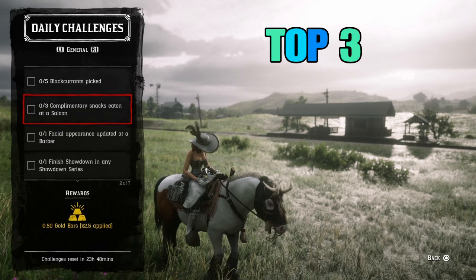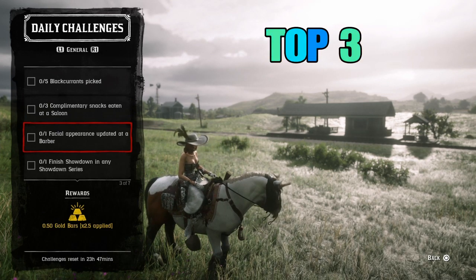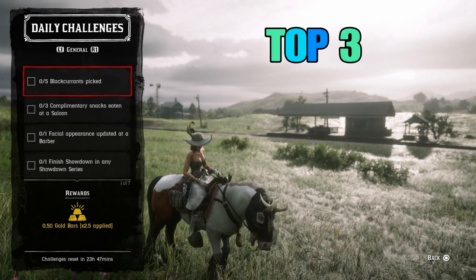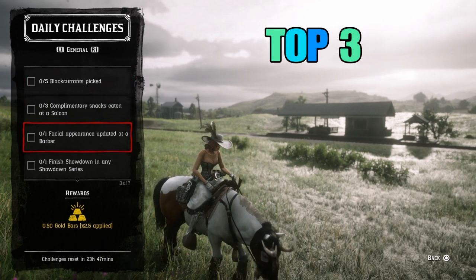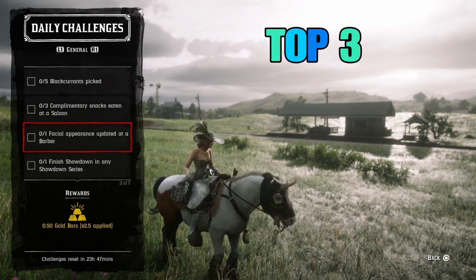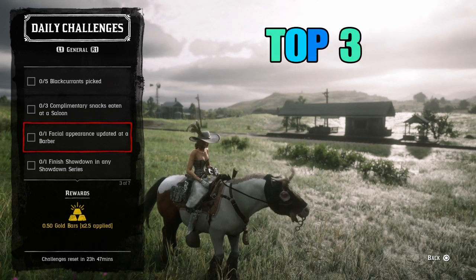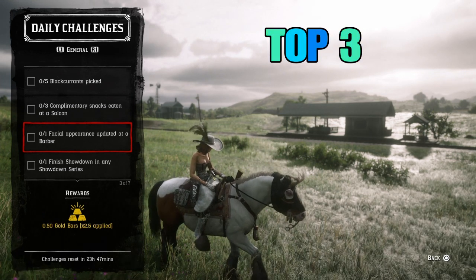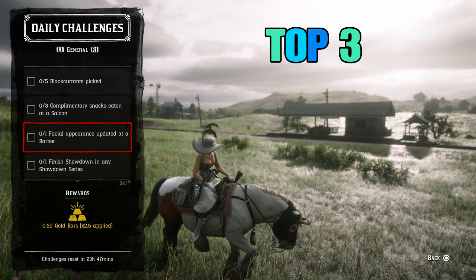My top three are: picking five black currants, eating three complimentary snacks at a saloon, and updating your facial appearance. For the facial appearance, it's easy to just go to any barber in the game, such as Valentine, St. Denis, or Blackwater, and update any facial appearance — such as your makeup if you're female, or your hairstyle if you're a guy.